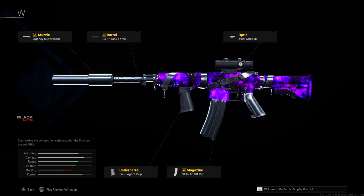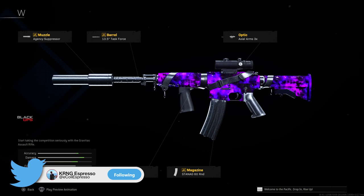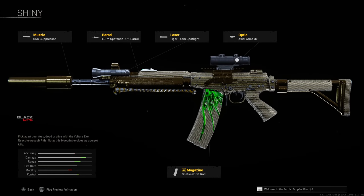The next Cold War weapon to try is the XM4: Agency Suppressor, Task Force barrel, Axial Arms 3x optic, Field Agent Grip, and 60-round magazine. As a footnote, the QBZ and AK-47 are still kind of interchangeable with the Vargo 52 and XM4 — all four really come down to which you feel most comfortable with, each having slightly different deviations in recoil control and damage per shot. The build is basically exactly the same across all four.